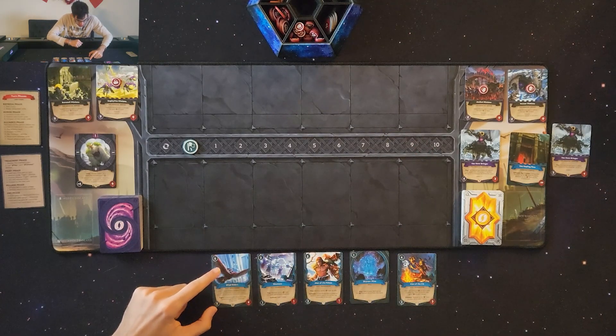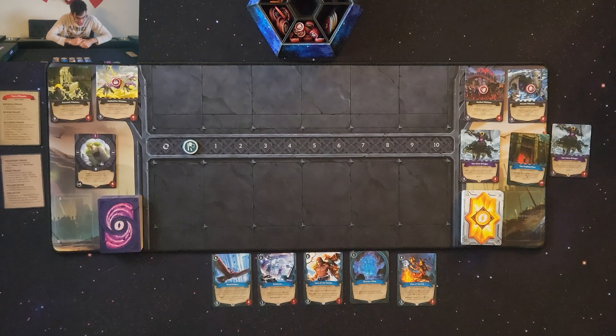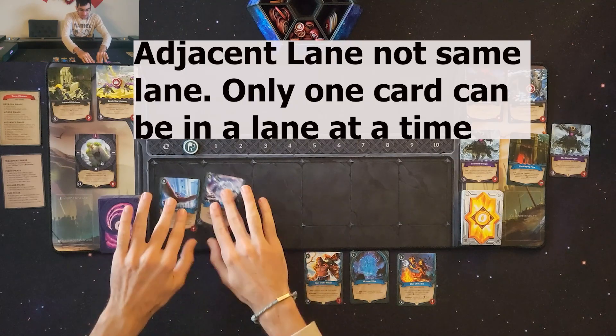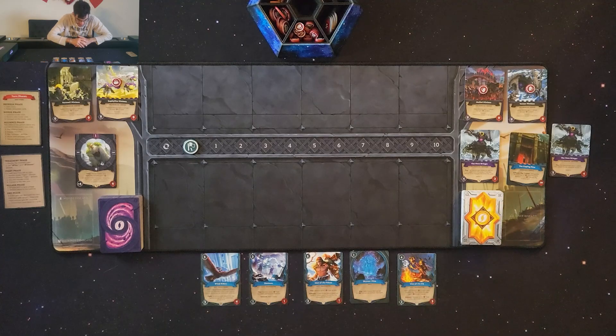Starting off: Windriders costs four mana, has five attack and four health. After a Windrider's neighbor strikes a monster, I can rebuild one — meaning put a card from my discard pile back on top of the deck. Neighbors are allies in the same lane together. During the fight phase, his fight effect means a minion with four attack or less cannot pillage for the remainder of the turn. Shamans costs two mana, one attack, one health — when played, I can remove up to two health from the castle and exhaust Shamans, or exhaust to add one mana to the pool.